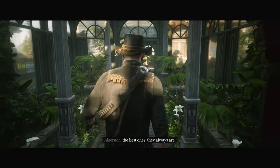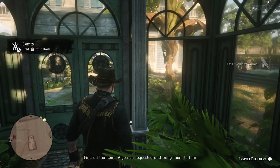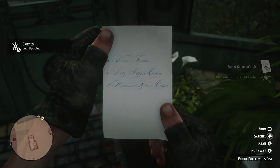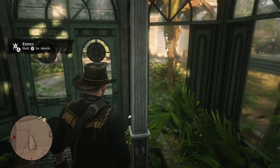Let's have a look at the logs. We got $110 for that — 20 heron plumes, lady slipper orchid, moccasin flower orchid. I haven't even heard of those ones. Heron plumes are easy — you find herons all over the place, especially north of Saint Denis.